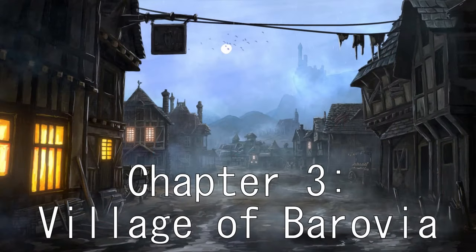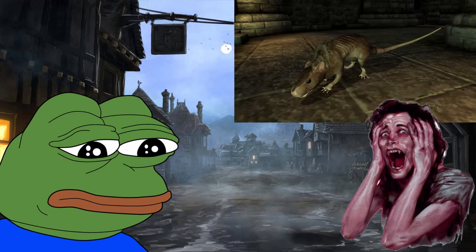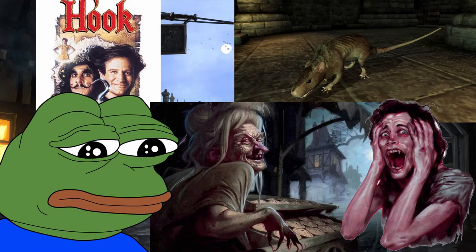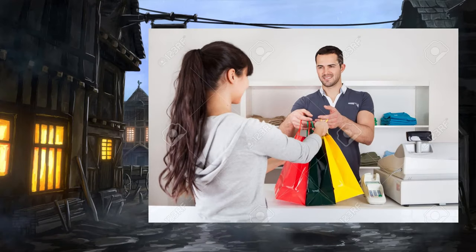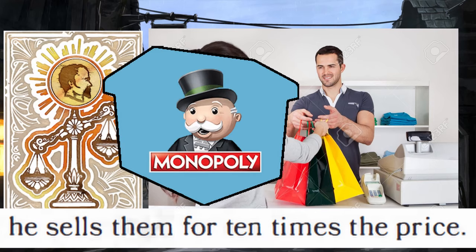Chapter 3: The Village of Barovia. This is sad town. Population: rats, basement-dwelling vampire spawn, an old woman that sells drug pies, and one plot hook barely holding everything together. Enjoy an awkward burial where you don't know the guy that died, or anyone else at the funeral. At least player characters can buy adventuring equipment at Berylgirath's Mercantile for prices so extremely high, you start to understand why people in the real world think monopolies are a bad idea.